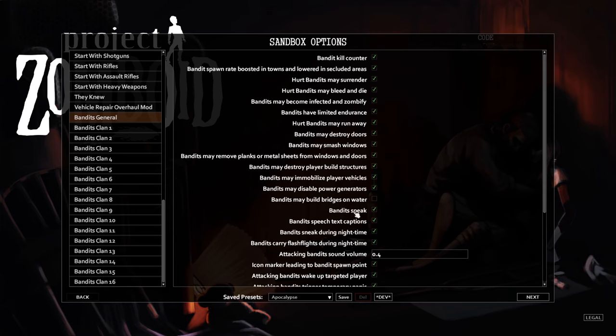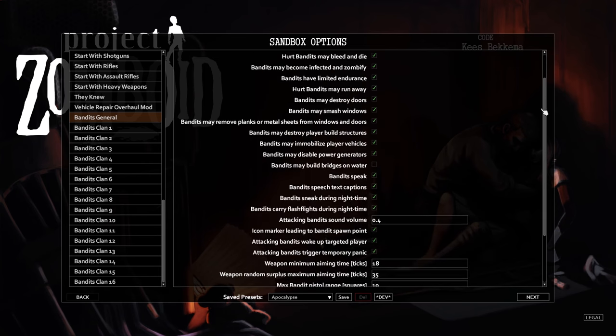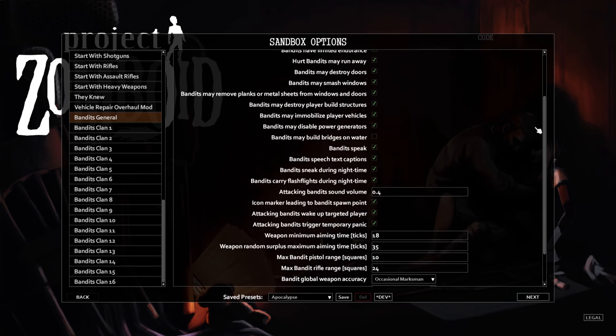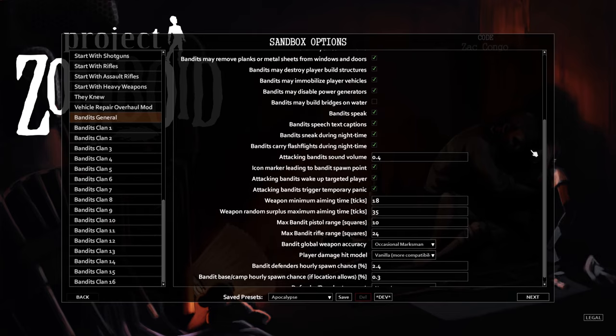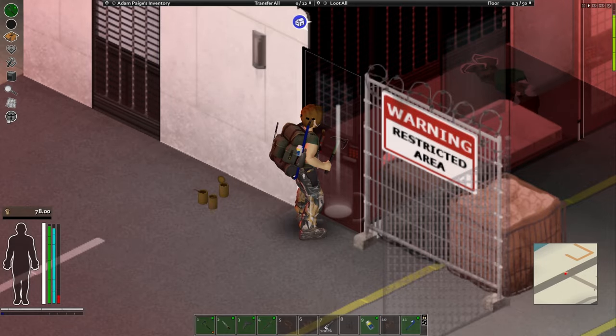You can control every aspect of this mod from the sandbox options. You can load this mod on an existing save — there's no need to start a new game. Just make sure you also use the Sandbox Options Change Mod, which allows you to change the sandbox options on your old save.